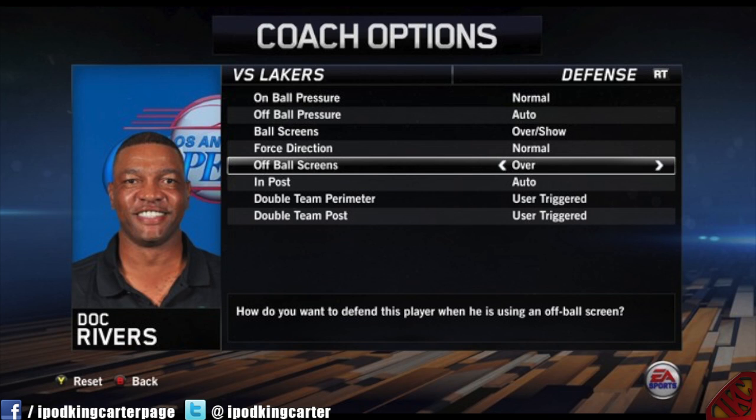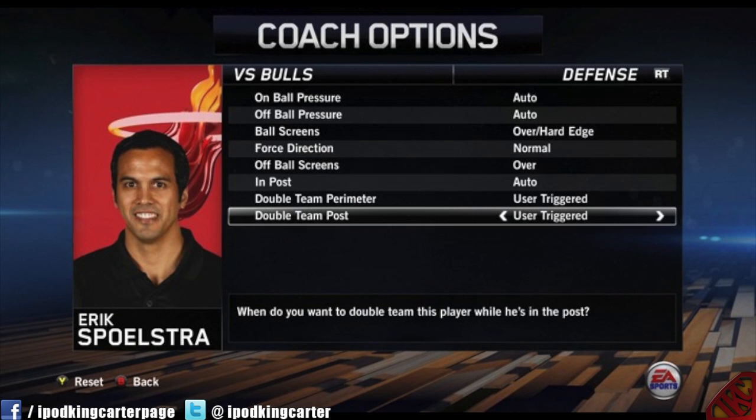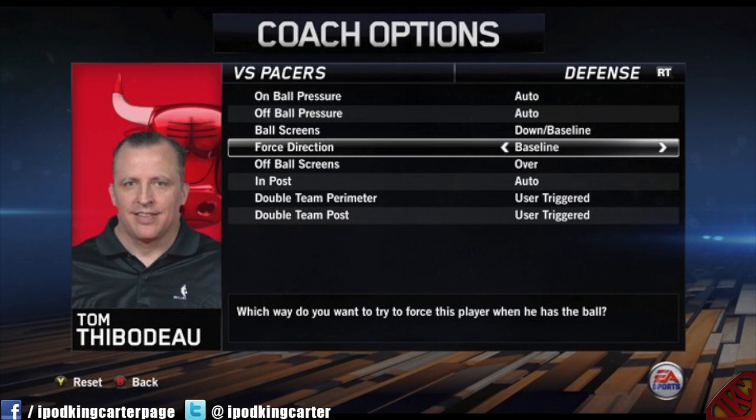This screenshot you guys are looking at is coach options. This is all pre-game — this is what some coaches would do up against different defenses. Take the Heat's Erik Spoelstra: he would just have people go over ball screens, on-ball pressure and off-ball pressure would be auto. Their team is good defensively so they don't have to up the pressure just to win the game.